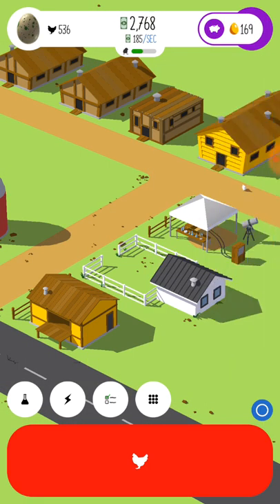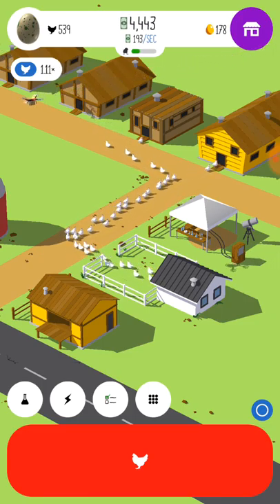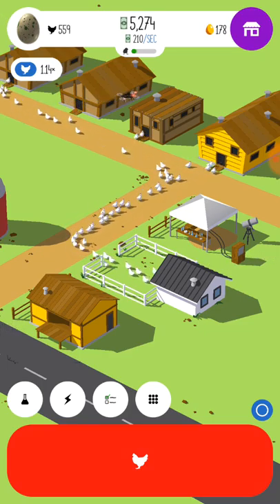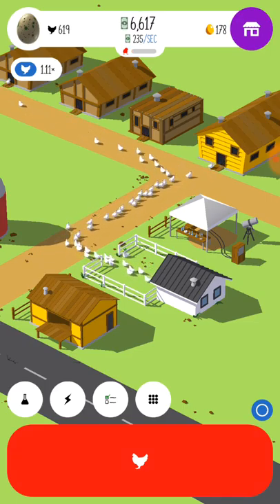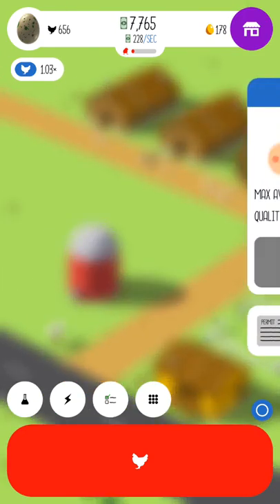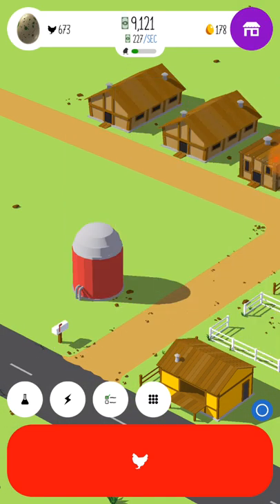Those chickens crapped all over the farm — how dare they! Little bastards. Get some more eggies going. Come on chickies. You know what? We need to research so our hatchery will fill faster. That should fill a lot faster. And in the meantime we're gonna tap away at these chickie poos.